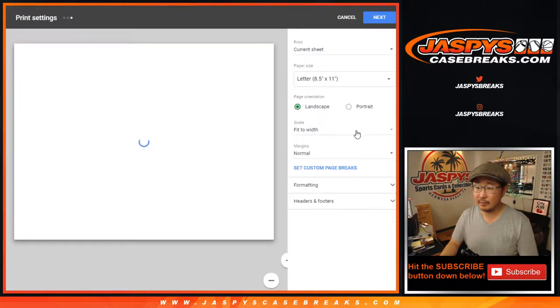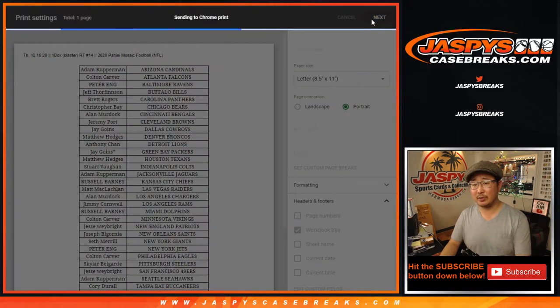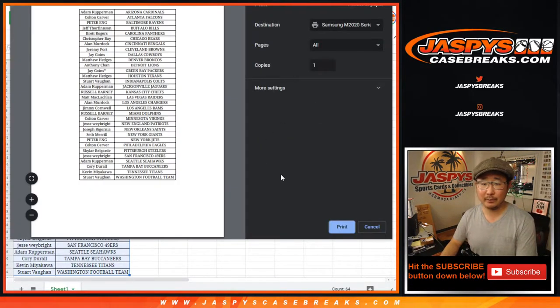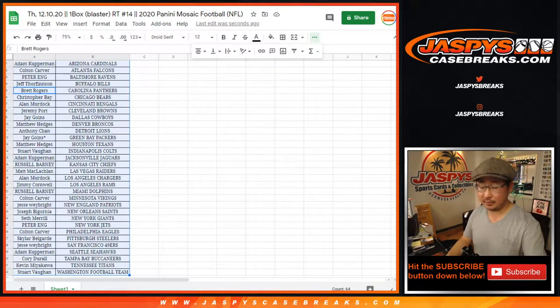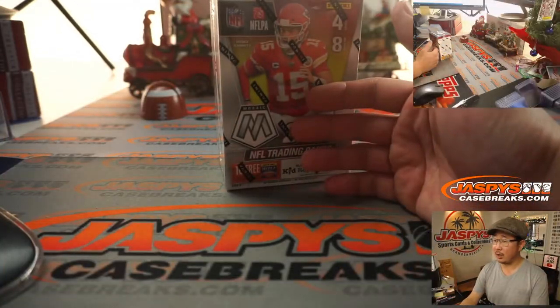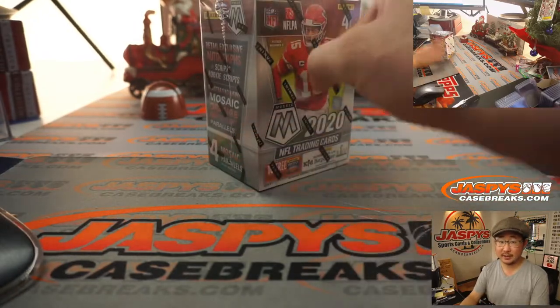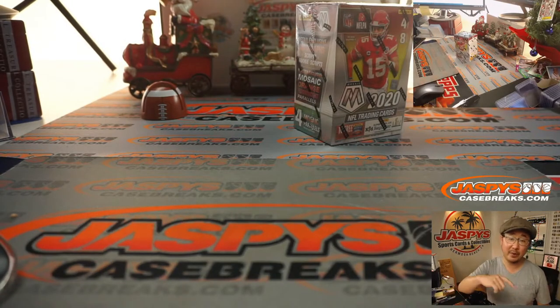A lot of times some mixers, especially, or higher end breaks, or slower moving breaks, sometimes need a little help. Then you've got a chance to get into a big break for a fraction of the price. We do have to do one more of these — it's already on the site if you're watching live — to give away the final seven spots in that football mixer.